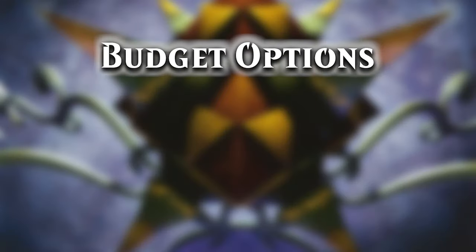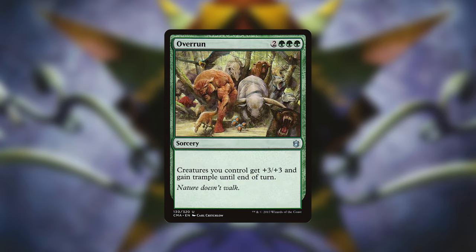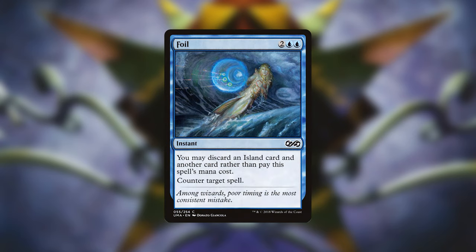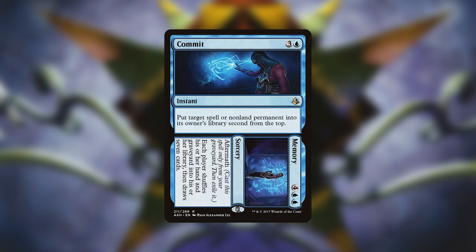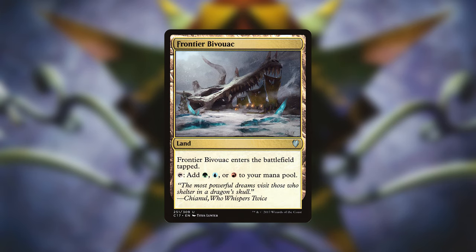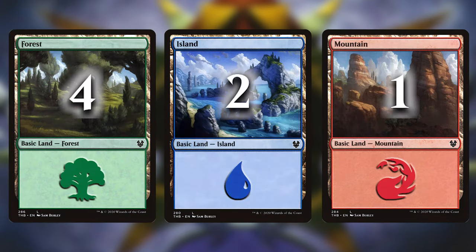If you don't own some of the expensive cards or simply want to power the deck down to play with your playgroup, here are some budget alternatives. Mana Crypt becomes Thought Vessel, Mox Diamond becomes Arcane Signet, Chrome Mox becomes Talisman of Curiosity, Craterhoof Behemoth becomes Overrun, Shared Animosity becomes Coat of Arms, Phyrexian Altar becomes Perilous Forays — and keep in mind Forays searches for basic land types not basic lands, so it can search for dual lands. Purphoros becomes Pandemonium, Sylvan Library becomes Harmonize, Cyclonic Rift becomes Whelming Wave, Force of Will becomes Foil, Force of Negation becomes Unified Will, Mana Drain becomes Counterspell, Time Spiral becomes Diminishing Returns, Time Twister becomes Commit to Memory, Memory Jar becomes Molten Psyche and Wheel of Fortune becomes Magus of the Wheel. Then we exchange Gaea's Cradle for Forest, Cavern of Souls for Unclaimed Territory, the original duals for Sheltered Thicket, Frontier Bivouac and a Forest. And the fetchlands plus Prismatic Vista for Evolving Wilds, Terramorphic Expanse, Myriad Landscape, 4 Forests, 2 Islands and a Mountain.